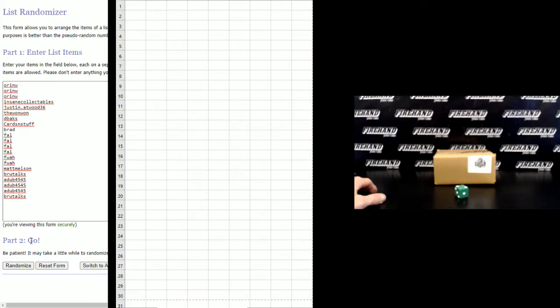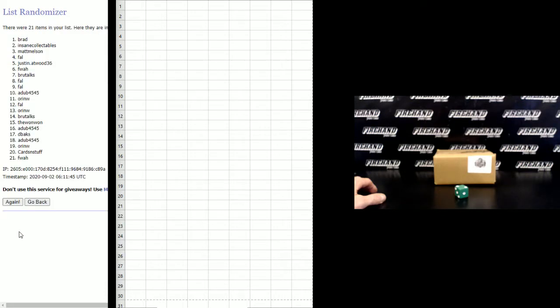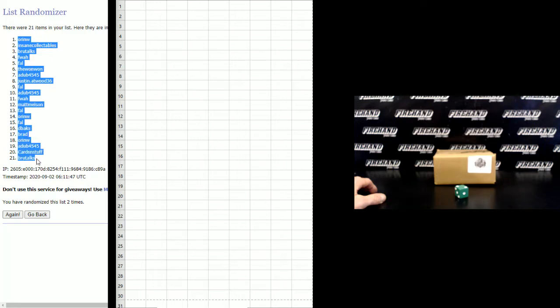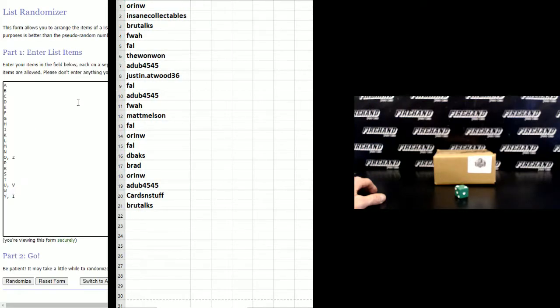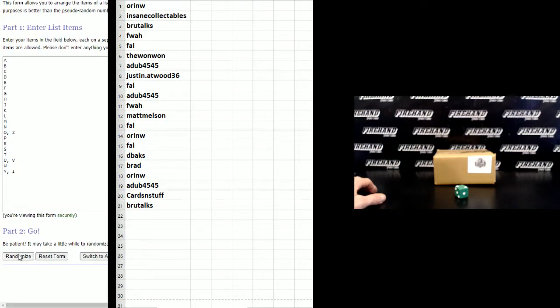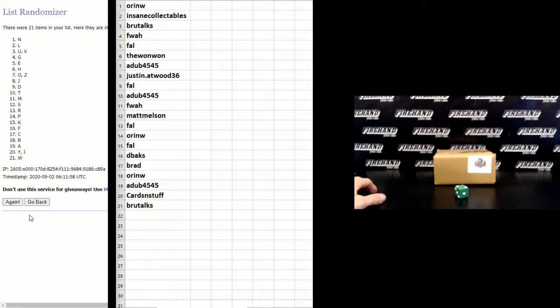Oren W on the top, Brutox on the bottom. Oren W number 1, Brutox number 21. Letters: A on top, YI combo on the bottom. P number 1, L number 21.